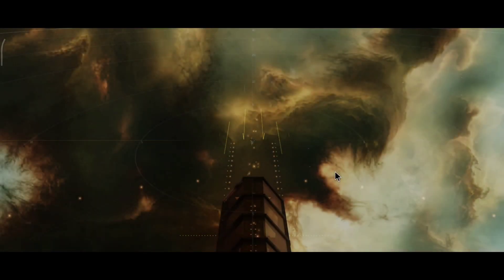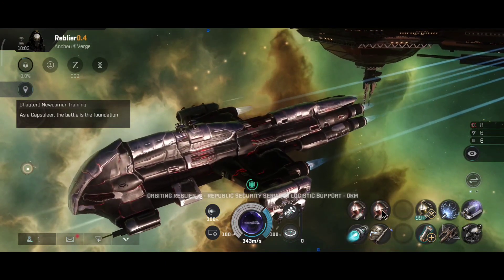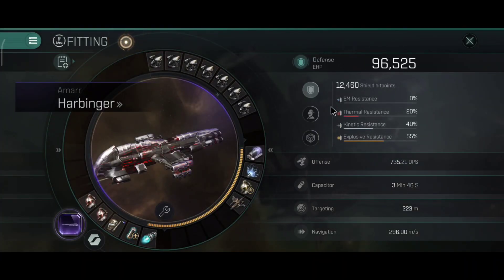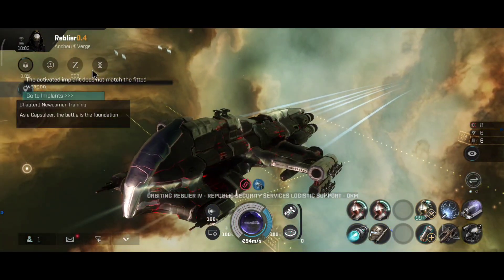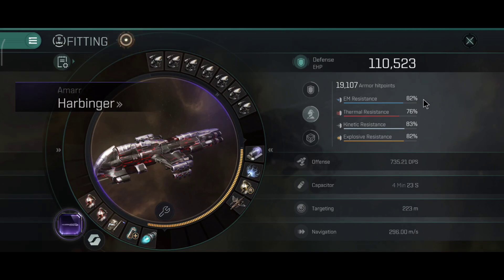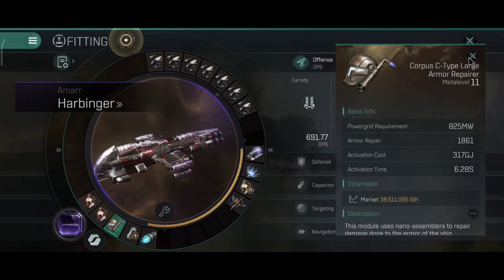The Brutix armor repairs are a lot better, but the Brutix has a bonus on armor repairing — that's the main difference between the two ships. The Brutix can also have higher DPS because of blasters. The full tank build gives 96,000 hit points, 79%, 73%, 81%, and 82% resistance. With the skirmish active it's 110,000 hit points with slightly higher resistances — a very, very tanky battlecruiser. DPS is still 735 at 735.21.